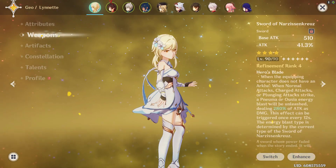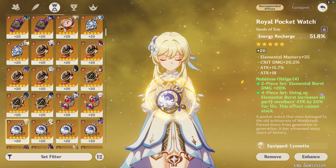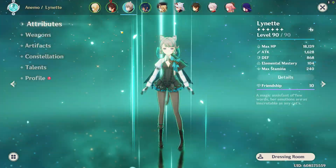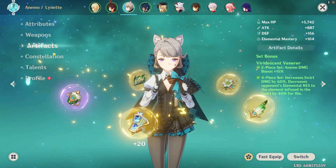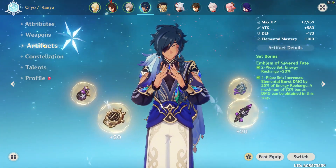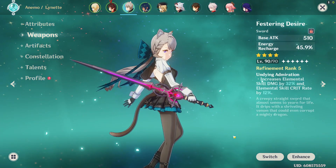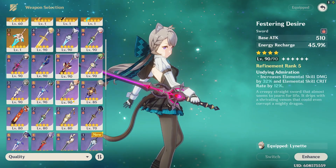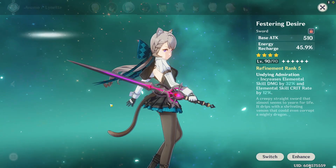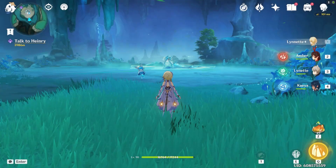Let's start with the builds. Traveler, or Lynette with two N's, has the Sword of Narzissenkreuz and I give them Noblesse Oblige with an ER timepiece — because memes. Amber is using the Slingshot along with Wanderer's Troupe. Lynette with one N is using the Festering Desire and Viridescent Venerer. And Kaeya is using the Amenoma Kageuchi along with Emblem of Severed Fate. Everything here was obtained free-to-play — you can find the Amenoma in Inazuma. If you have anything else like Rancour, Sacrificial, Harbinger of Dawn, or even Skyrider Sword, go right ahead. Slingshot comes from not getting purples and golds in wishing.